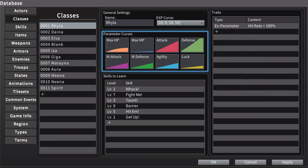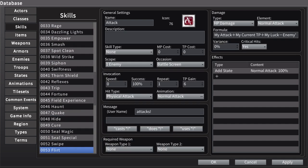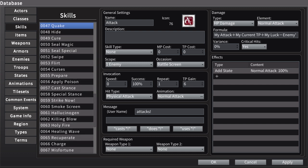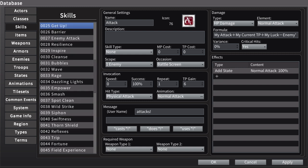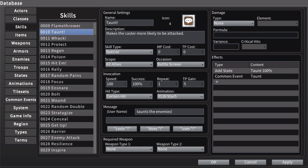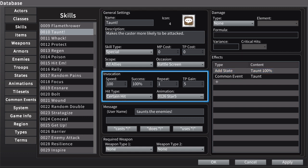So this is how I made taunt work. Ryla has a skill called Taunt. I kept forgetting what the original name was, so I just called it Taunt because I'll always find it. What Taunt does is it adds a state called 'taunt' to all allies — which seems kind of weird, like why would you want to taunt your allies? But it'll all make sense in a minute. It puts the taunt state on all allies and runs common event Taunt.